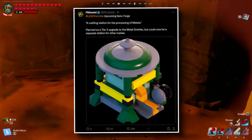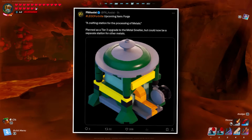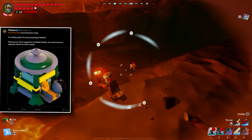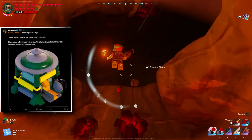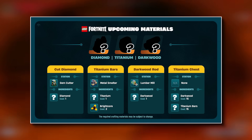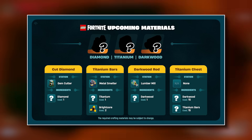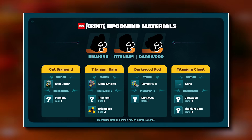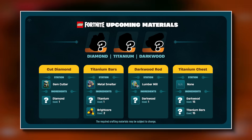The next leaked item is called the Forge — a crafting station for the processing of metals, described as a tier 2 upgrade to the metal smelter, but could also be a separate station for other metals. This isn't something we've seen or heard of yet in the game, as anything new has just been added to previous utilities. In one of our first ever leak batches, we got a leak about upcoming materials: diamond, titanium, and dark wood, which included a bunch of metal stations you could use these materials on.